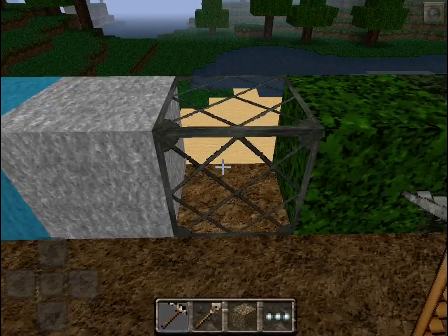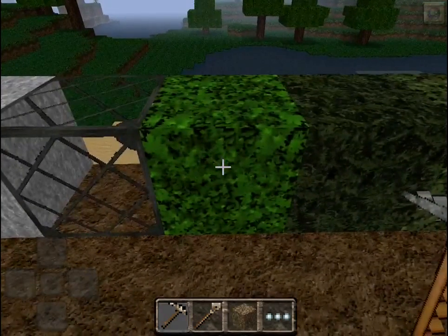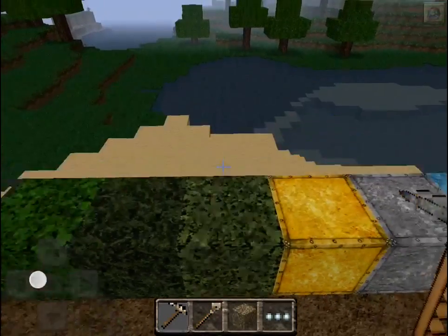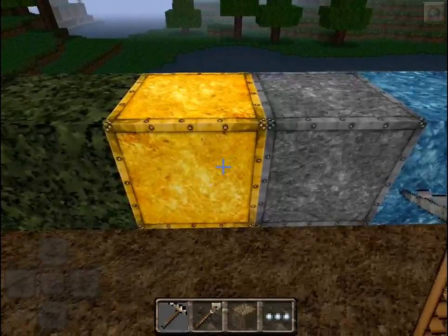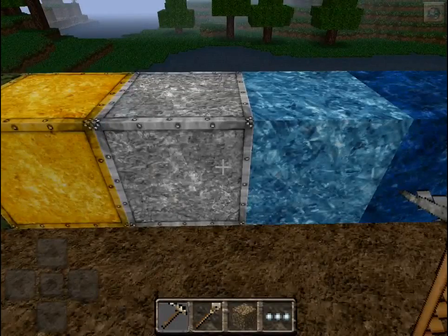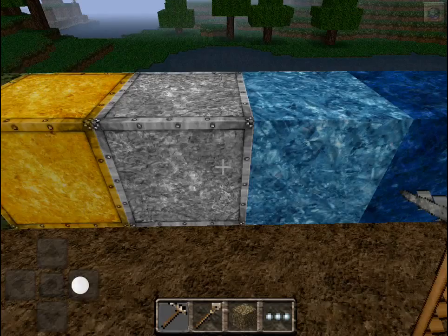That's the glass which looks amazing on this texture pack — I really do like it. My favourite part overall of this texture pack is the leaves; they look so realistic and they're so cool. My second favourite thing would have to be the ore blocks — the gold one, the iron one and the diamond one — I especially like the iron one and also the gold and the diamond.